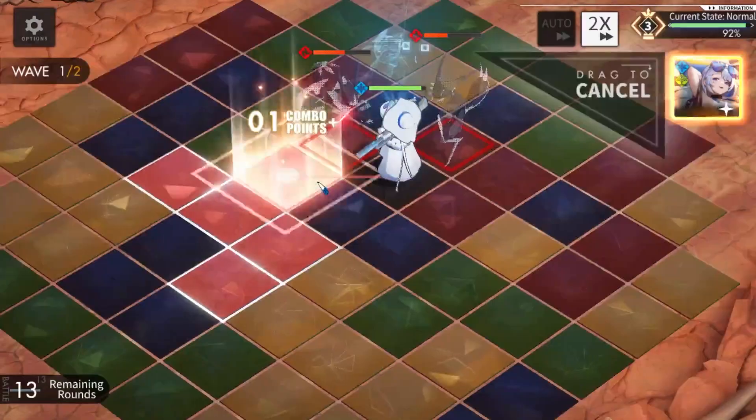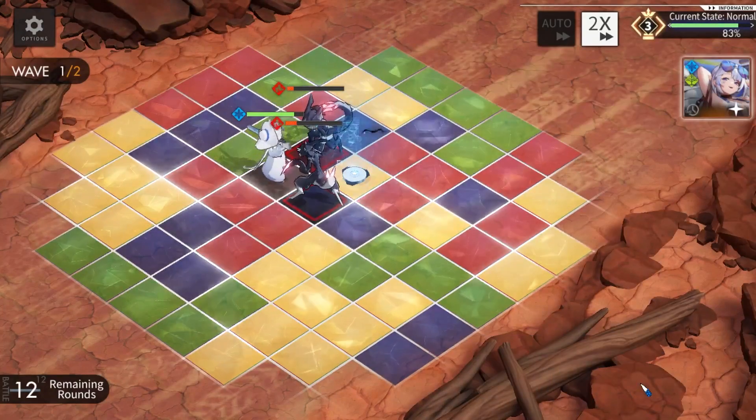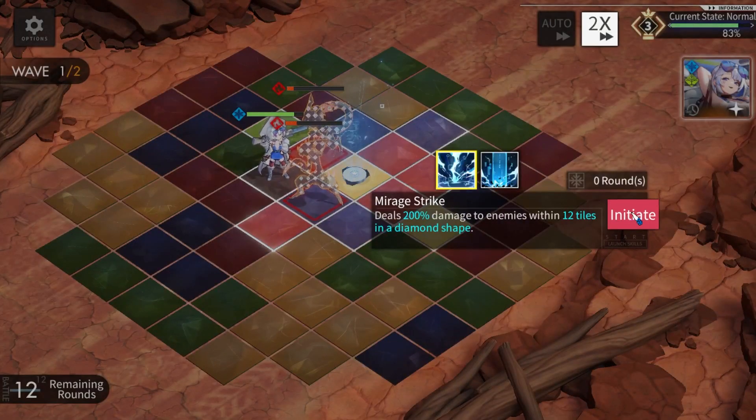One thing I want to test is if the monster stepping on it will destroy it. Let me test the active skill. Okay, so there is no multiple mirage as we know, and let me test out the mirage strike.